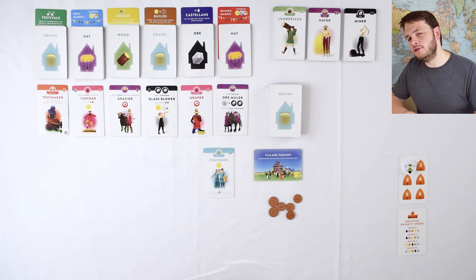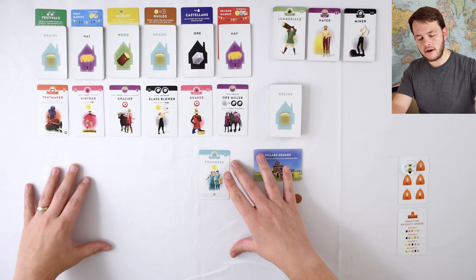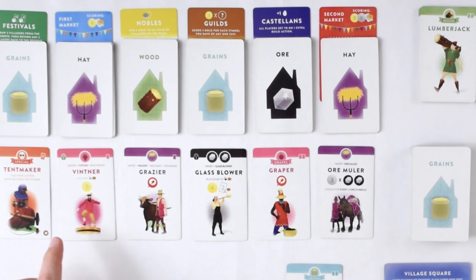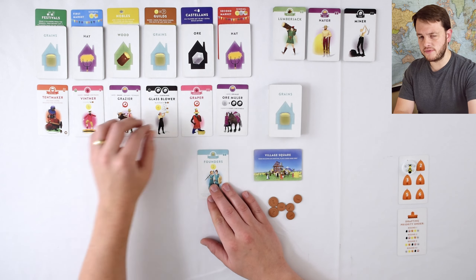Alright, I've got everything set up here. Right here we have my town, and right now I am the only person in my town. Eventually by the end of the game, this whole area is going to be filled up with different villagers who have moved into my city. Right here we have the road — these are all the villagers I could draft and later place into my city. There are also a bunch of face-down piles up here, which is what's going to replenish these villagers.